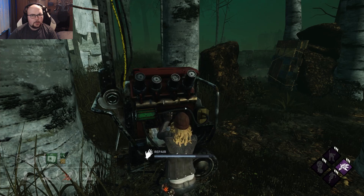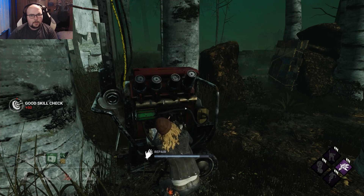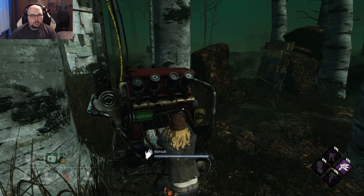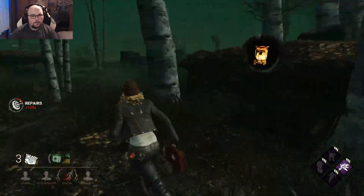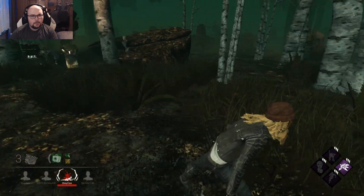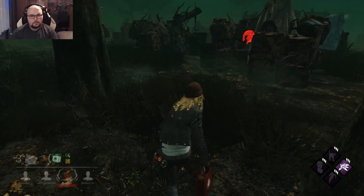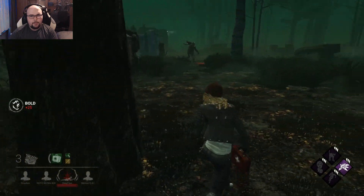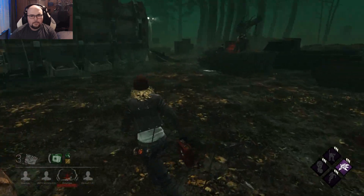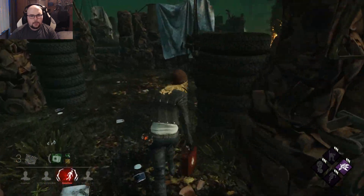What perks does the Trapper have? No slowdown perk, no Corrupt Intervention, nothing like that. Maybe Pop — or is he one of those rare Spirit Fury Enduring Trappers? That's what I thought. Okay, now the game starts. He wasted the pallet sadly. There's a hook already nearby. I guess this Kate does something over there.